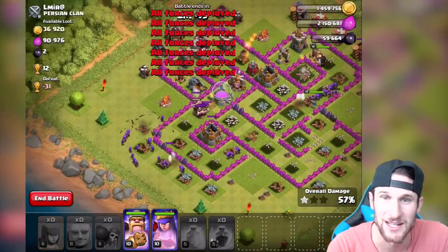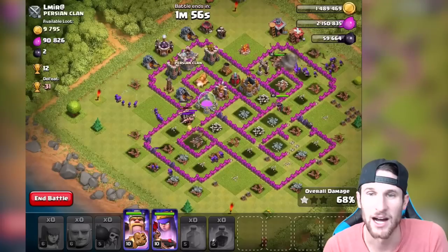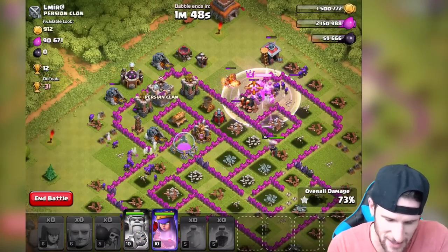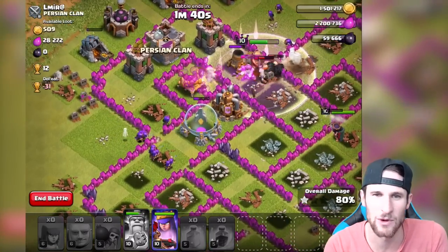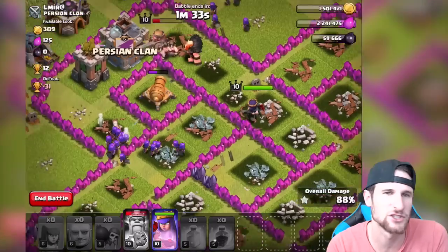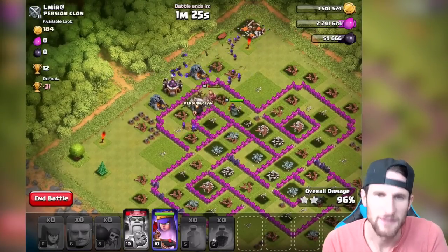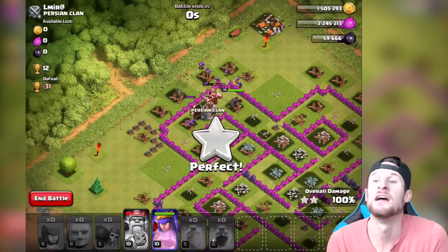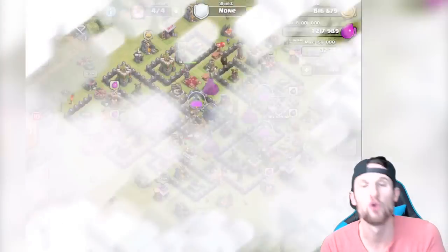We've got all these giants heading to that last elixir storage. Our queen and king are at practically full health. We've only got a couple giants left but everything is going fine — the archers are absolutely crushing it with no problem. Queen is over here at full health just looking pretty. She's going to wrap it up and we are going to three-star this base! Almost 60,000 dark elixir — I'm surprised I've been able to hold that much. And illuminati confirmed with the 666. We didn't even use the queen's ability!